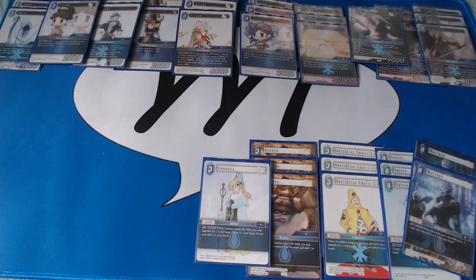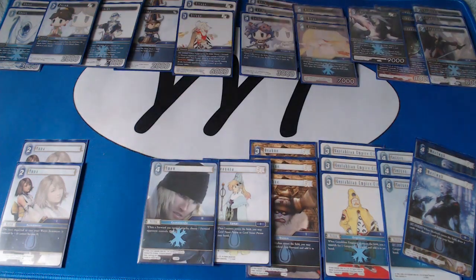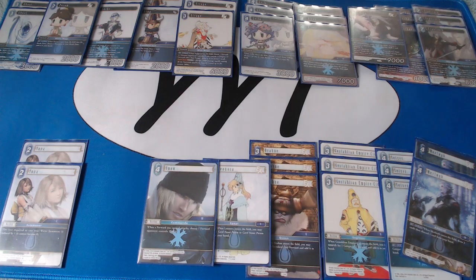I'm playing one copy of Leonora, another pseudo-2cp backup, because she searches out Porom, who becomes very useful once your opponent is in a state to attack. The only true 2-cost backup I'm playing is two copies of Yuna — she's been basically a format staple since Opus 1 and cheapens all water summons by 1cp. The last backup is one copy of Snow. When you go into swarm mode, Snow feels like the best card you could possibly draw. I'm not playing more copies because it costs 4cp, doesn't draw or search, and feels clunky in the early game — one copy tends to show up naturally at the stage of the game when you actually want it.